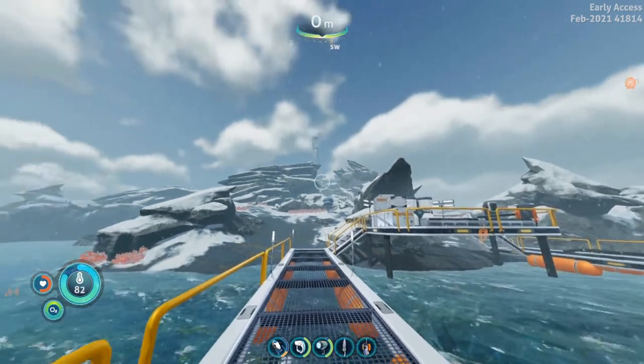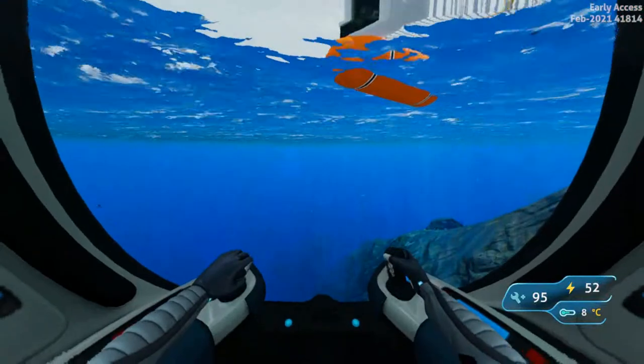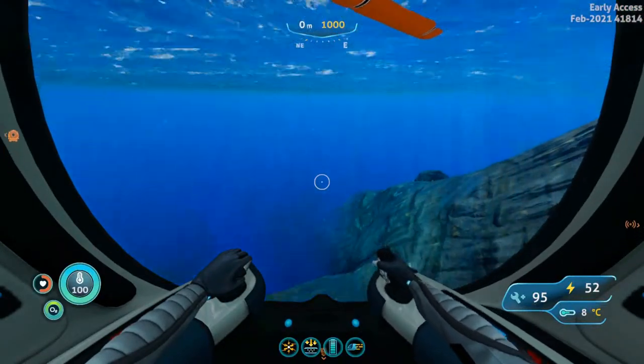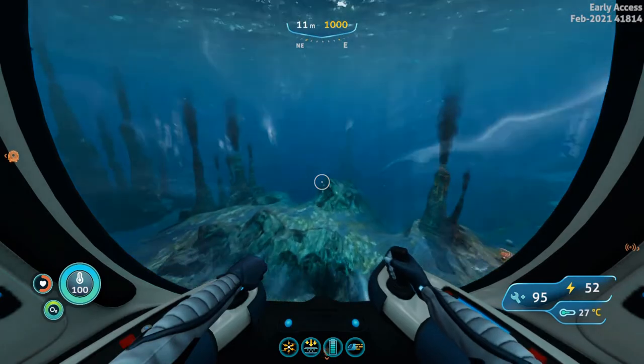I am here at Delta Island with the Delta Station dock beacon, which is to the south of your life pod. From here we are going to put ourselves directly between north east and east on our compass, and we are going to be traveling about 430 meters to the purple vents biome where we will find the data box.